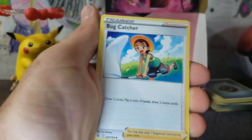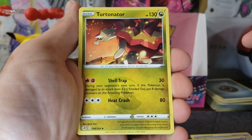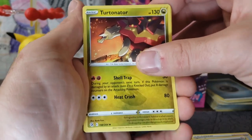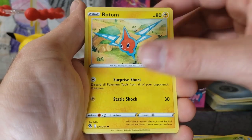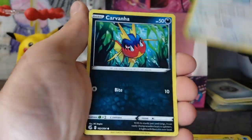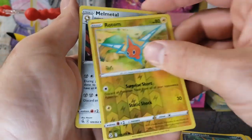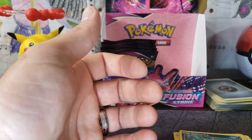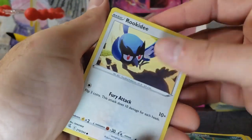We've got our Steel Energy. Bug Catcher, Fusion Energy, Turtonator — Dragon type, we do not have this yet — Mantine, Grubbin. 264 cards out of this set — that is insanity. Rotom and a Melmetal — I don't think we've had that yet. Big fan of Melmetal, any type of Steel Pokémon, I love all of them.